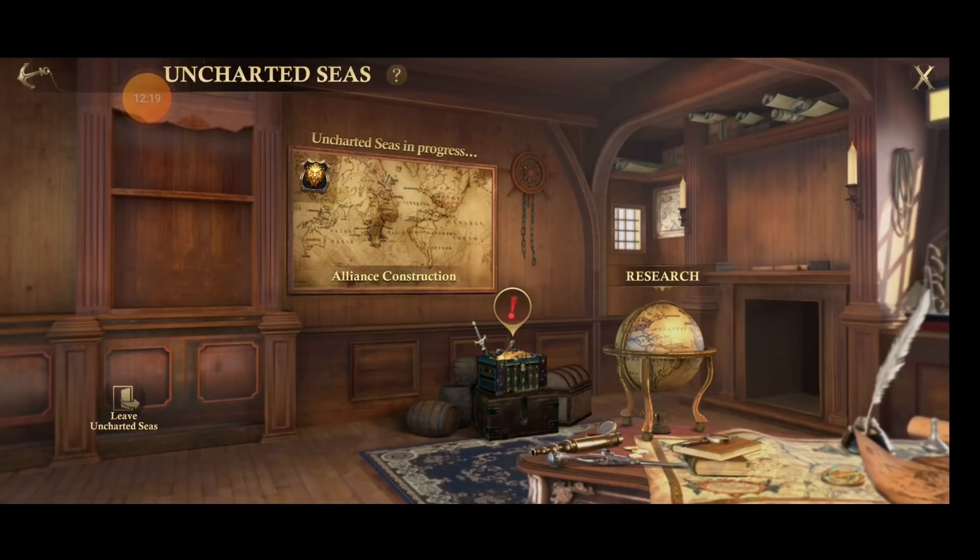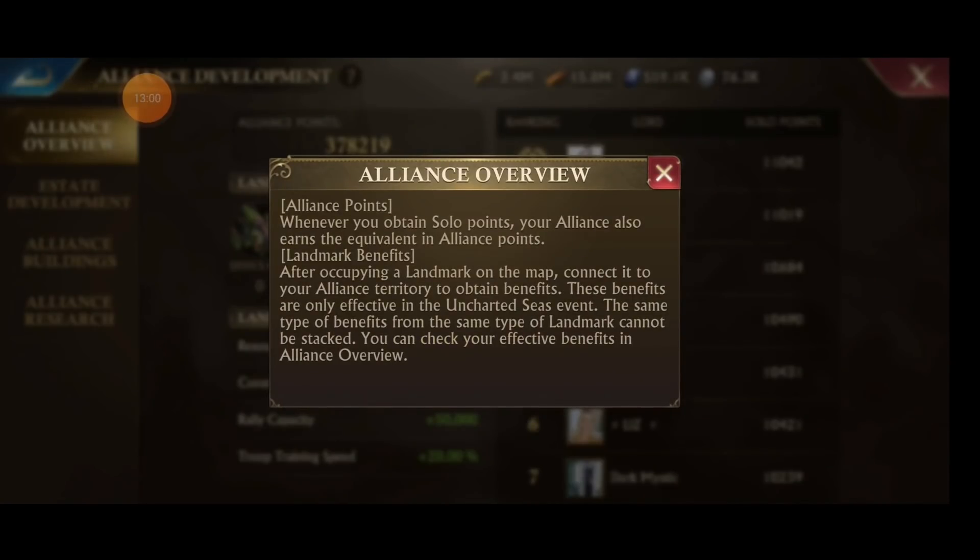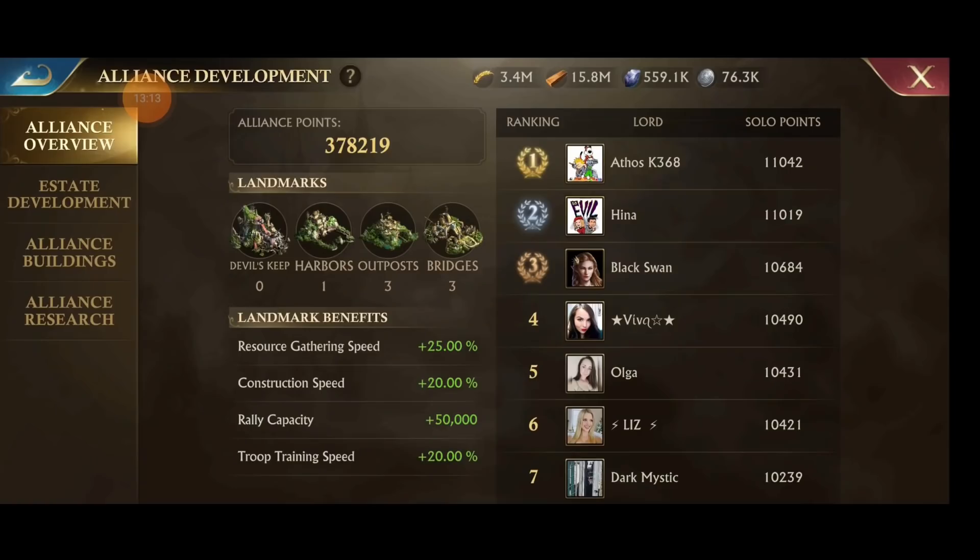Alliance Towers and the Alliance Section — this map is where all of your Alliance stuff is. When you click it, it brings you into your Alliance Development Section. In here you can see which bridges you control, your outposts, your harbors, the devil's keep. You can see who has score, what solo points they have, and who's contributing. One bug right now is you can't scroll — it only shows the first seven people. Whenever you earn solo points, your Alliance also earns an equivalent amount of Alliance points. After you occupy a Landmark, the benefits like troop training speed, rally capacity, construction speed, and resource gathering speed are given to your Alliance.